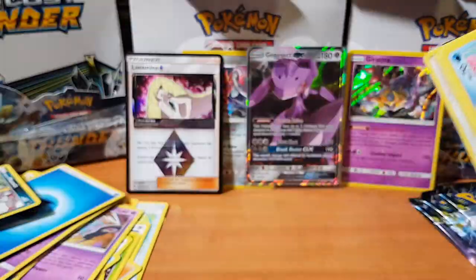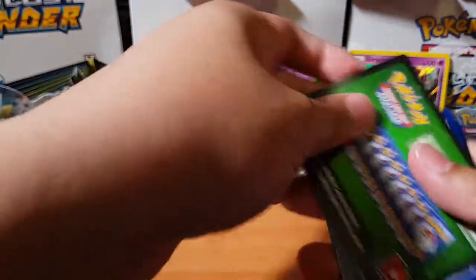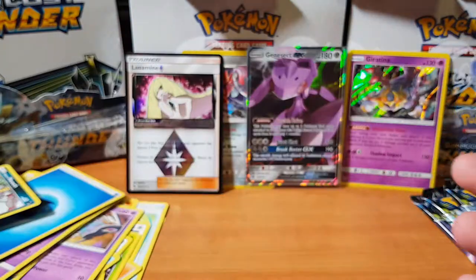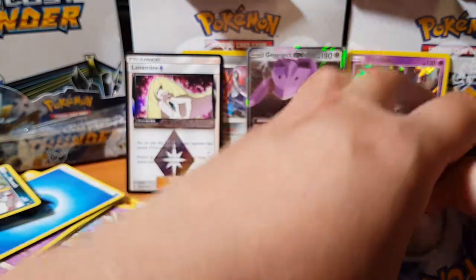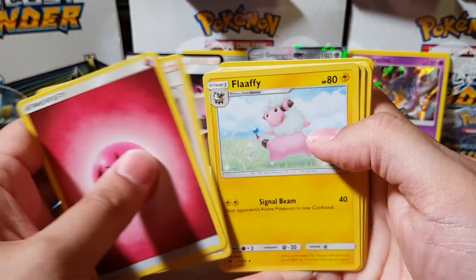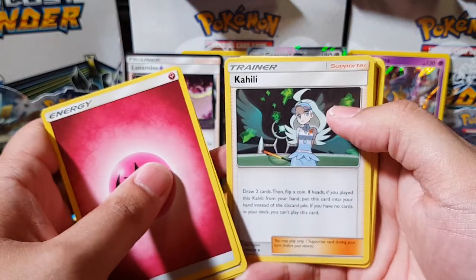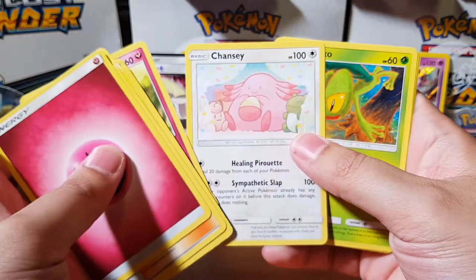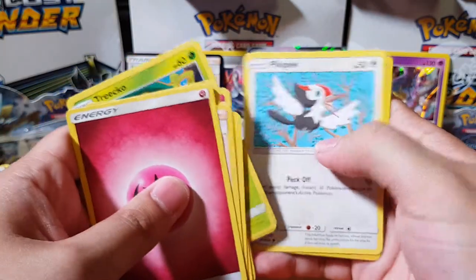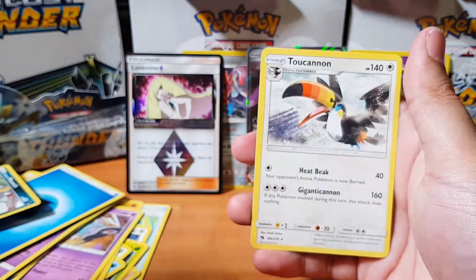Oh my goodness — I think there are two full arts with the two secret rares, but I'm so sad. Either way, we got Whitney, Flaaffy, Kahili — why are all the bloody trainers so sad? A little depresso right now. Chansey, that's cute, Pikipek, and Toucannon.